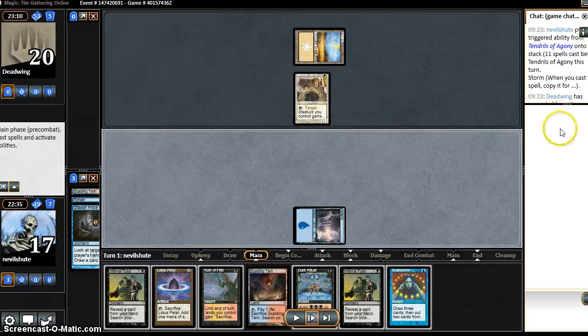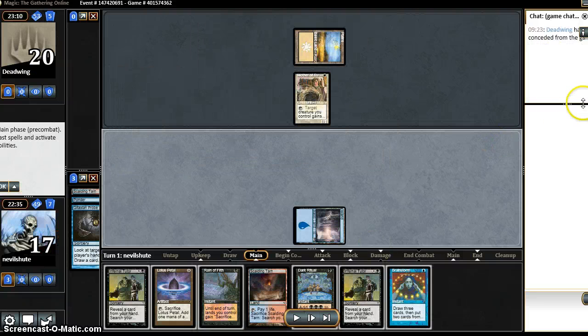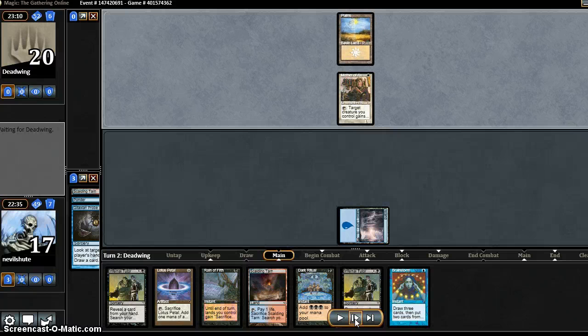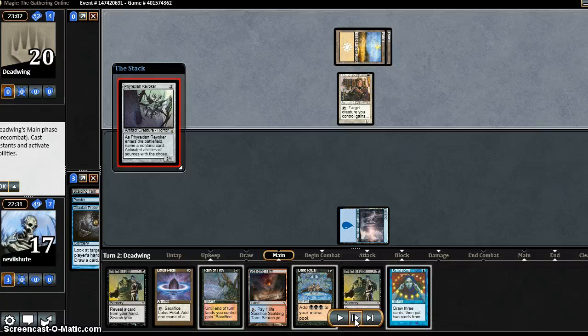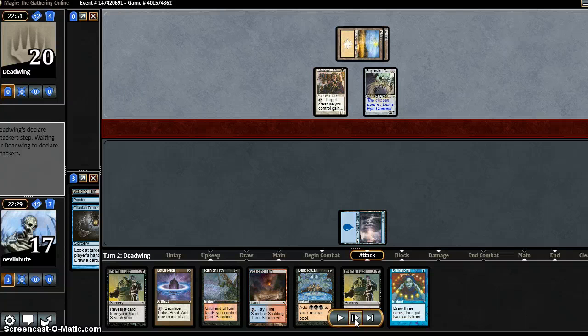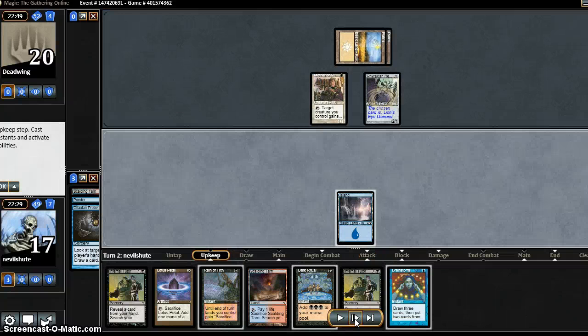I forgot to look — he has a Revoker, that's the main point of interest. He has a Revoker, a Mirran Crusader — he does not have a Wasteland I don't think. Revoker is coming down naming LEDs most likely. We don't have one at the moment, but that could be a bit annoying. Basic Swamp.